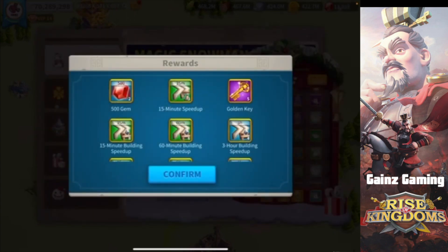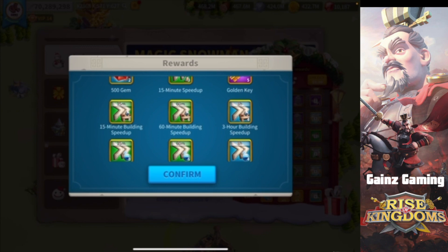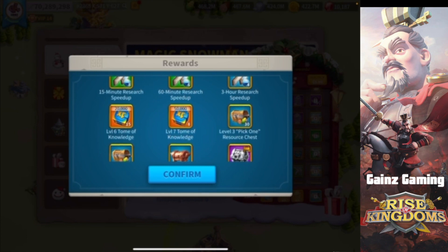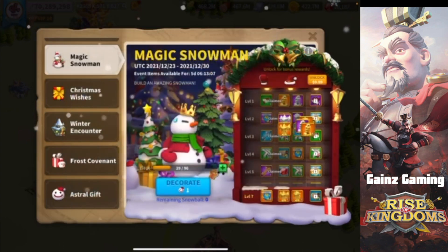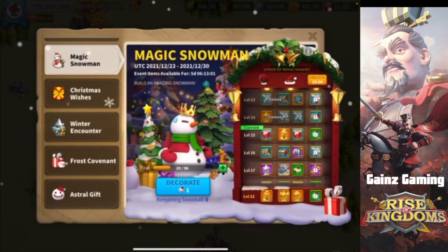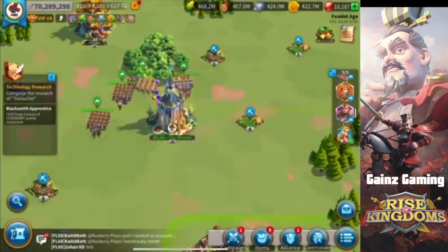Further down we have a 10 legendary commander sculpture, 1000 gems, and five gold keys. Now we're going to unlock the 7000 gem tier — confirming that, and it automatically unlocks everything. We get 1000 gems back right away, five golden keys, building speed ups that I'll convert to training speed ups for pre-KvK, research speed ups for Season of Conquest, equipment material chests, stars, and then finally some legendary commander sculptures. You can also unlock the ten-dollar tier if you're spending in the game.